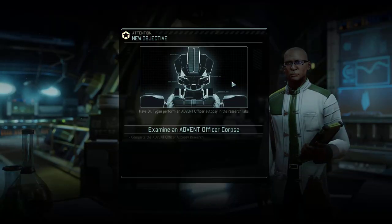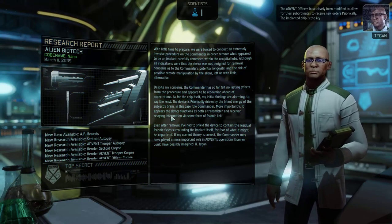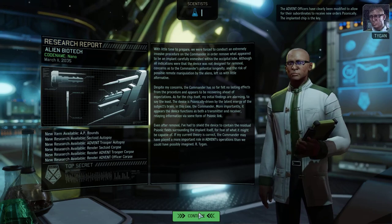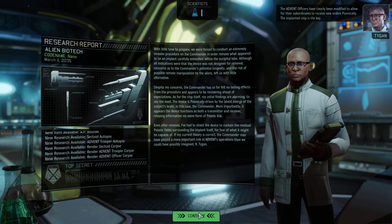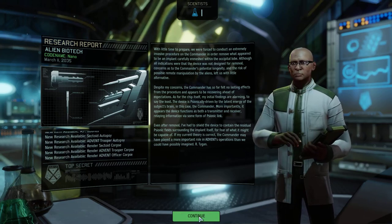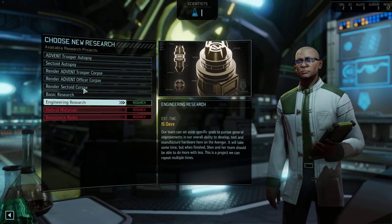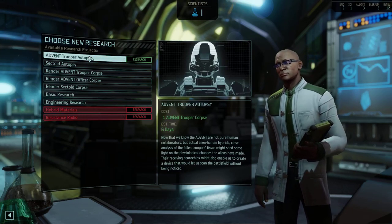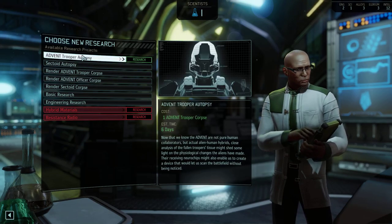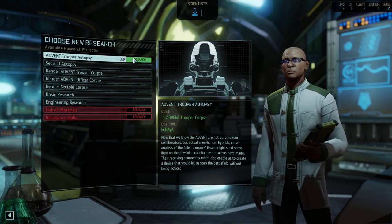New objective added. The advent officers have clearly been modified to allow for their subordinates to exceed new orders psionically. The implanted chips — so now my objective is that I need to get an advent officer corpse and do an autopsy. I don't have an advent officer corpse, but I do have an advent trooper, so maybe I need to do an advent trooper autopsy first.